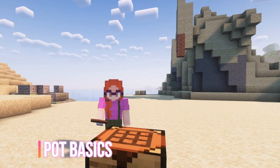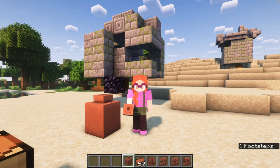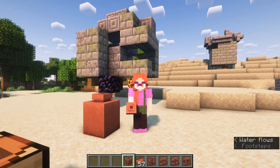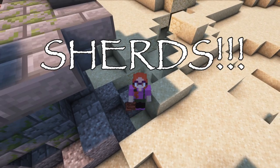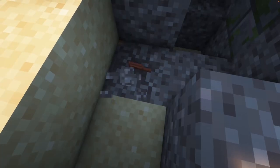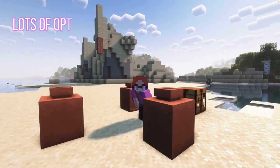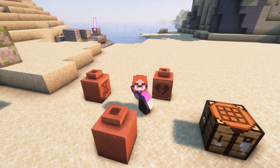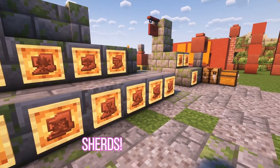Pots came out in 1.20 and you probably already know that you need four bricks to make one. This is a plain pot, but you can also make decorated pots — and for that you need the shirts. Yes, shirts, not shards. Shirts. Most of you have probably done a bit of archaeology by now and you've found some of these things. You can decorate as many sides of your pot as you like and there are 20 different ones you can get. They've all got different images — that's really cool.